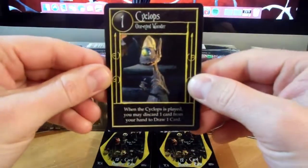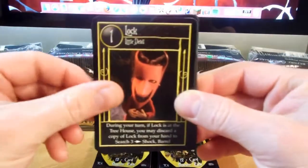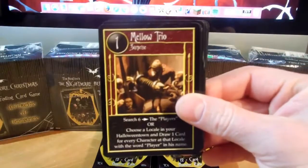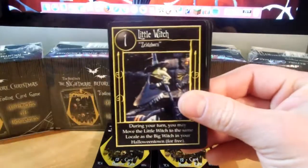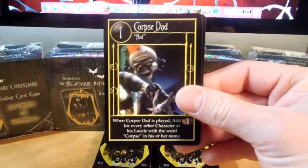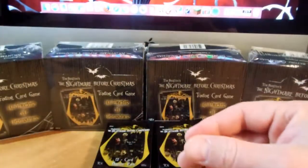There we have Cyclops. There's Lock, The Wealth, Mr. Hyde, Marie Antoinette Doll, Mellow Trio, Take Off Ramp, Three of a Kind, Little Witch, The Treehouse, Corpse Dad, and Kidnap Mr. Sandy Claws.